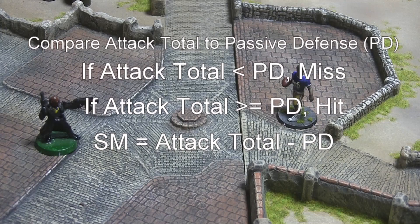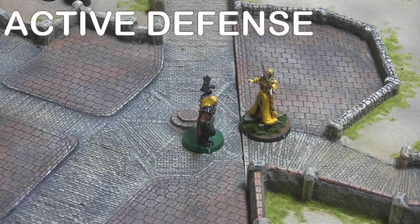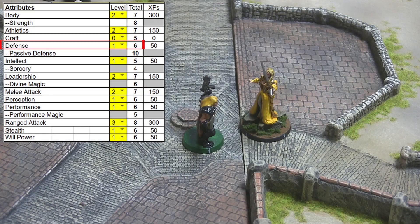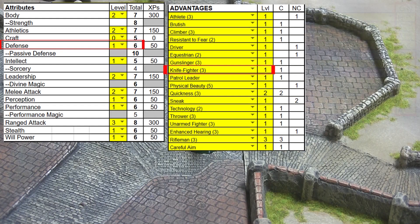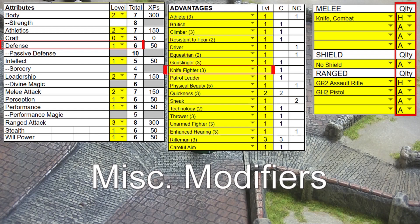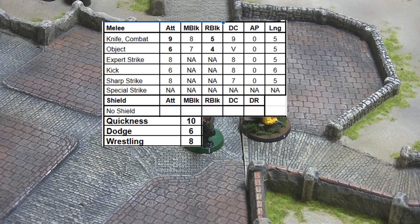It is then up to the target to attempt to block or dodge the attack. As explained in the tutorial on actions and reactions, when a character is subject to an attack that equals or exceeds the character's passive defense, that character may declare an active defense reaction. In such a case, the first thing the defending character must do is determine his applicable block or dodge bonus. This will almost always be based upon the character's current defense attribute score, plus any applicable peculiarity bonus, plus any applicable bonus for weapon quality, plus any miscellaneous modifiers such as from behind or cannot see. With the exception of the miscellaneous modifiers, each character will be able to determine his block and dodge bonuses in advance, and the character generator will do this automatically.